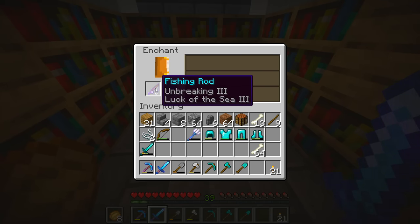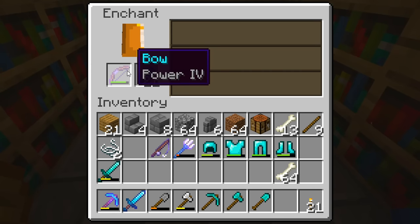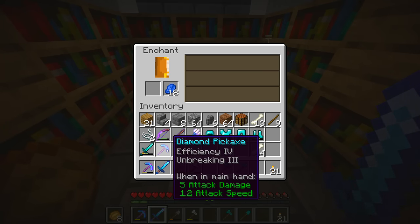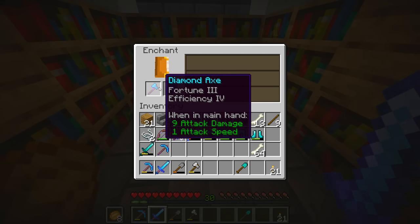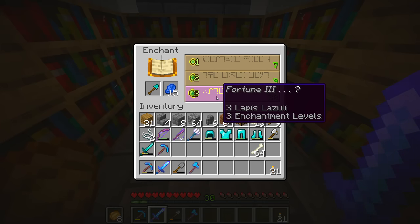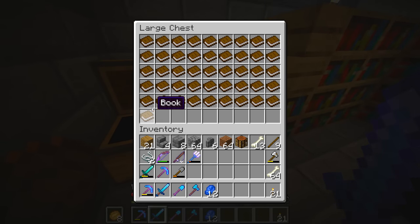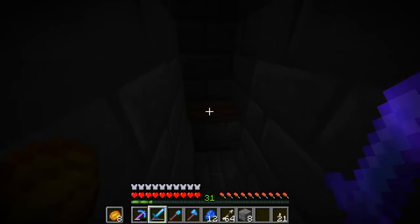Let's try a trident — Unbreaking 3. Are you kidding me, literally Unbreaking 3? Let's try a fishing rod — Unbreaking 3. Okay, that's not too bad, we can add Lure on that in the future. Let's try the bow and arrow. Power IV — okay, let's try the pickaxe. I'll take it, it doesn't have Fortune but we can work on it. Let's try the axe — Fortune on the axe but at least it's got Efficiency. Now let's add it on the shovel. Fortune 3 — are you serious?